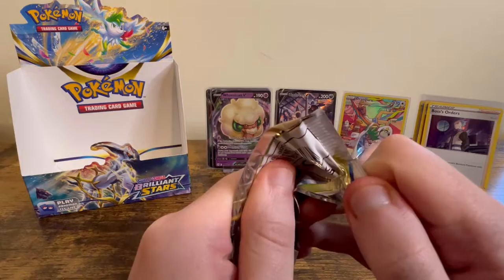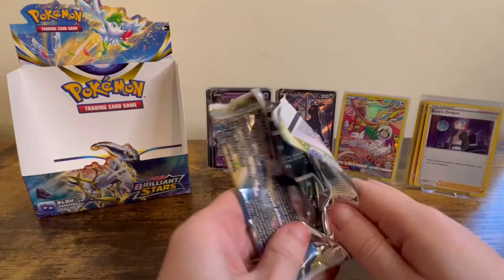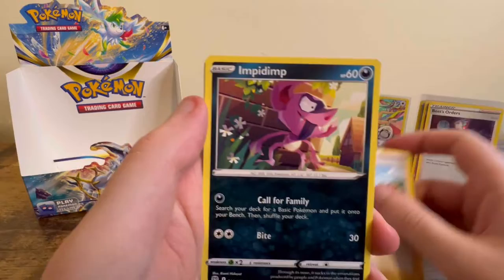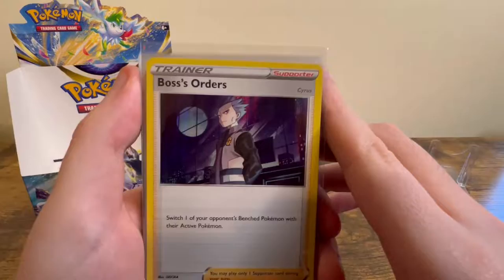Last pack of the video, then we'll do a recap. Lightning Energy, Marnie's Pride, Gloom, Barry, Impidimp, Golurk, Castform, Chimchar, Baltoy, Mawile Reverse, and Exit Fire.